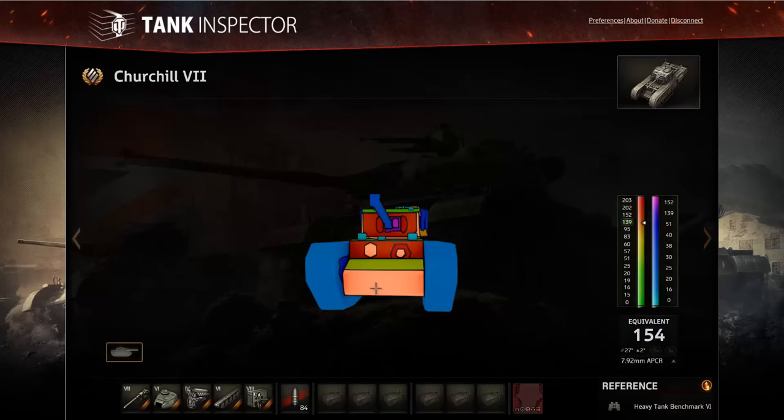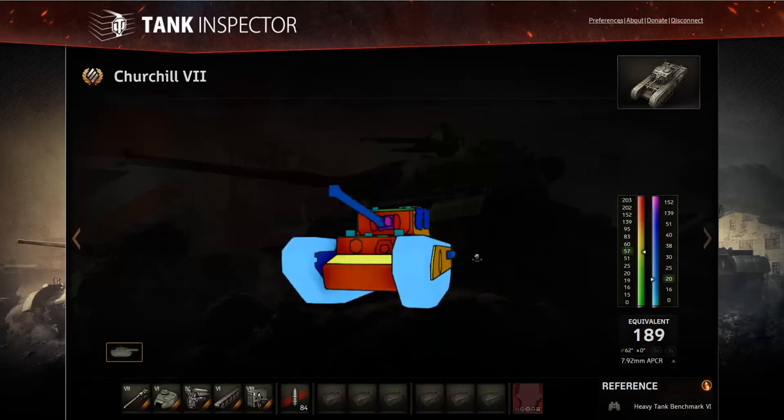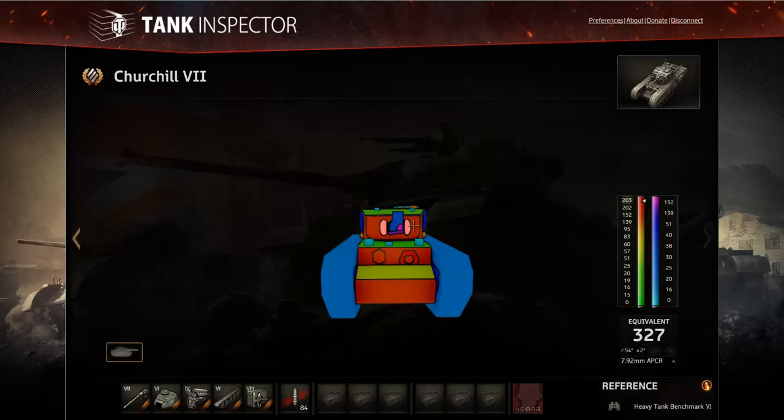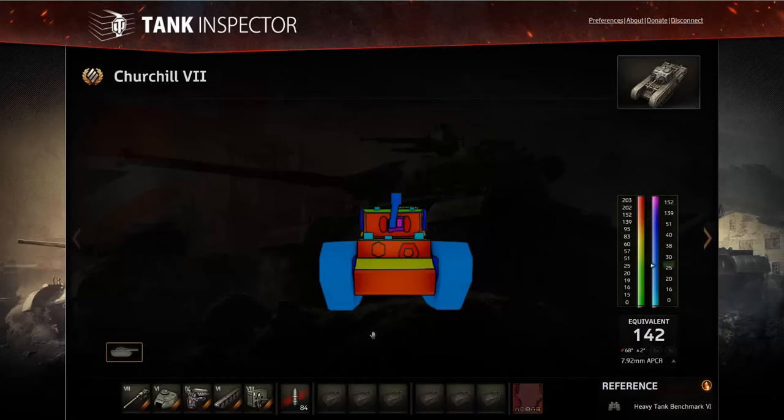Right here we can see the armor profile of the Churchill 7. If I mouse over the armor, on the right side it shows the armor thickness, and where it says 'equivalent' it shows the effective armor thickness taking angling into consideration. The Churchill 7's frontal armor is really thick: 139mm on the lower glacis, 152mm on this strip of armor here, and at the turret you get 152 and even 203 millimeters. It is a very well armored machine.